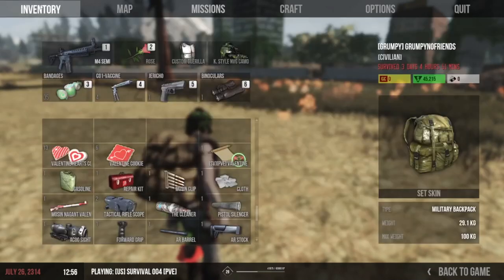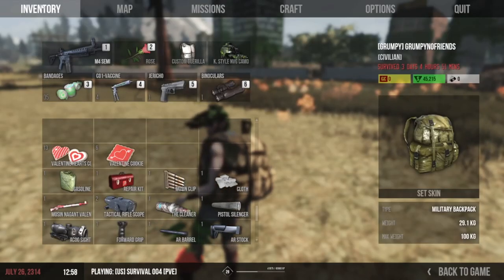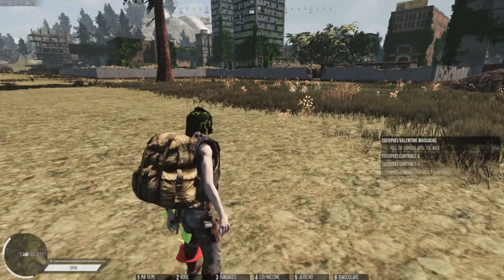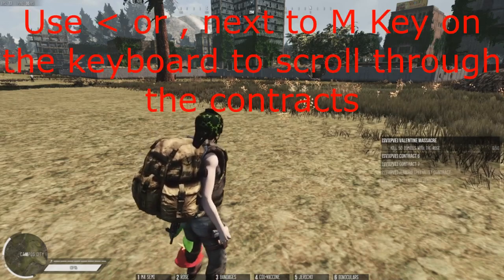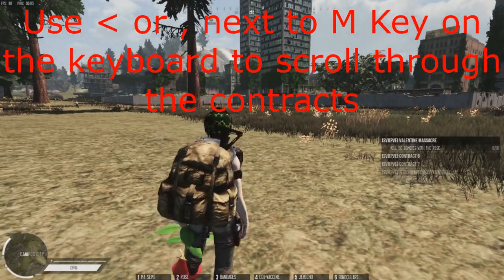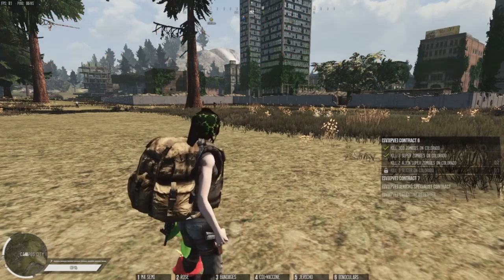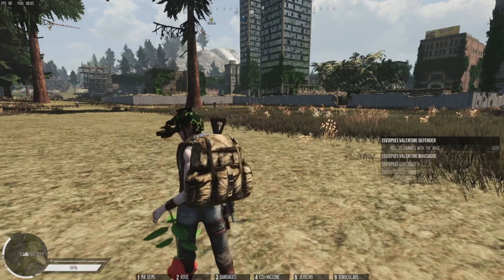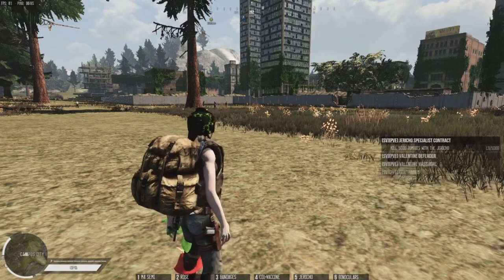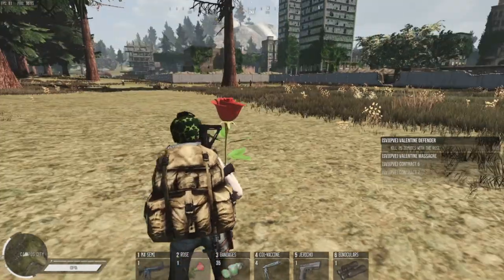So now we're going to do two more of the contracts. These are the Valentine's defender - which you have to kill 25 zombies using the rose - and the Valentine's massacre - where you have to kill 50 zombies using the rose. What I'm going to do is activate both of them together, so when I do the 50 I would have already done 25 of them. We'll sign both contracts to start them. Now we can see our contracts on the right-hand side - the top right says kill 50 zombies with a rose.